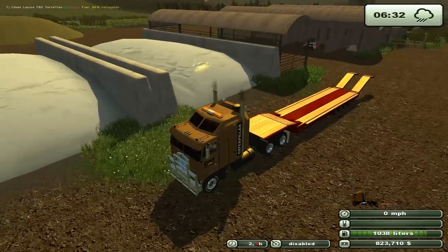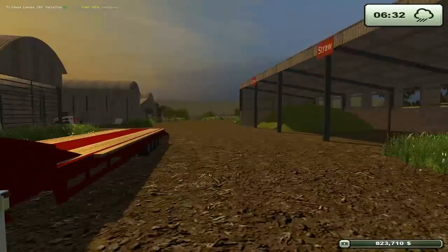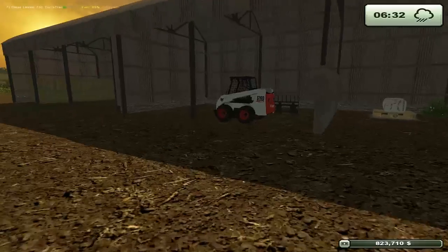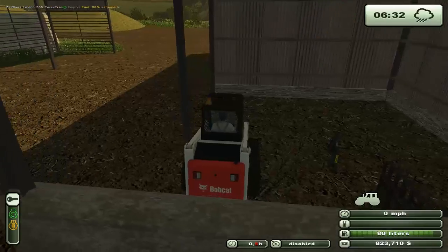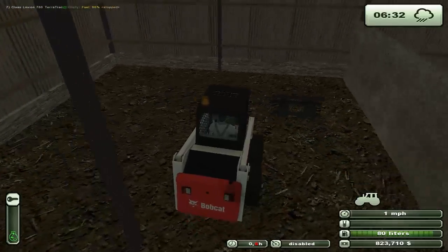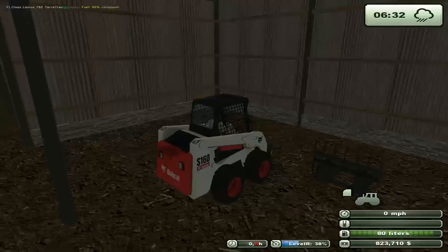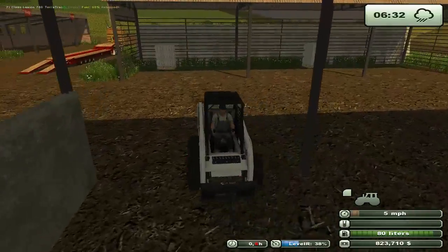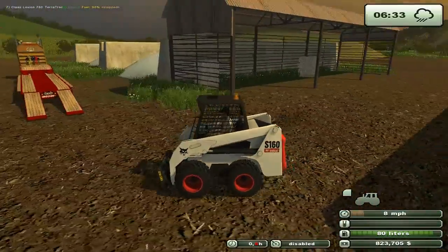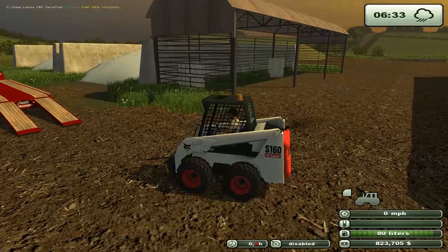We're very close to having silage in both of these bunkers here. My plan is to pull the silage out and put it over in the silage area, then move the chaff from the alt tip pile into the bunkers. We probably won't have to worry about silage for quite a while — that's nearly 200,000 liters in those two piles there.